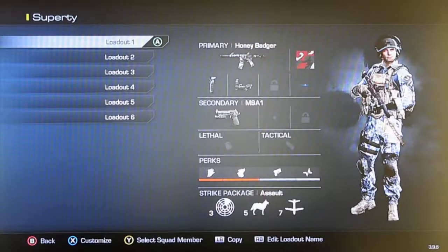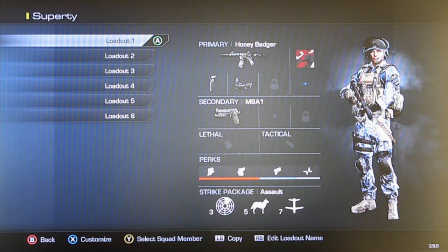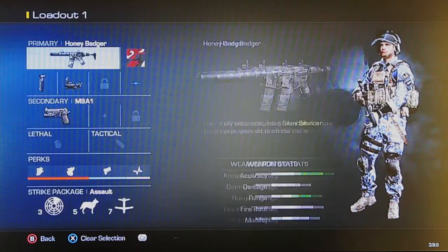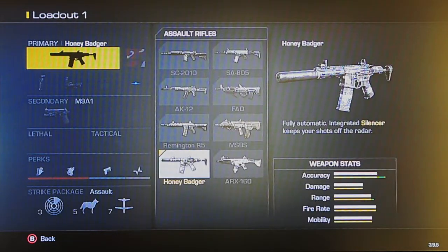What up gamers, my name is Swag Assassin 08. Today I'm showing my new custom class — it's the Honey Badger, an assault rifle. Welcome back gamers, this is my custom class breakdown.